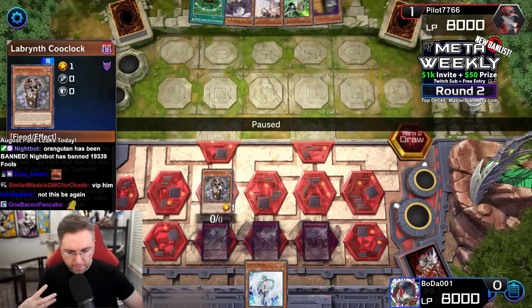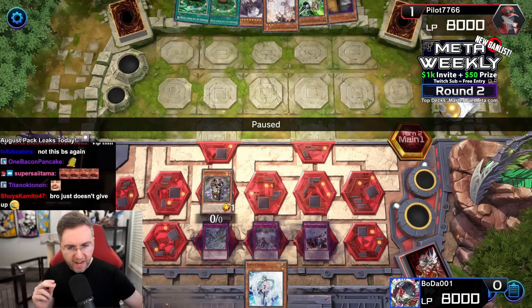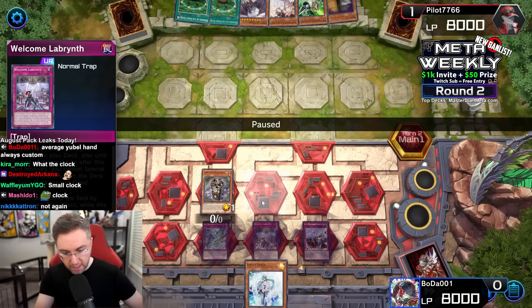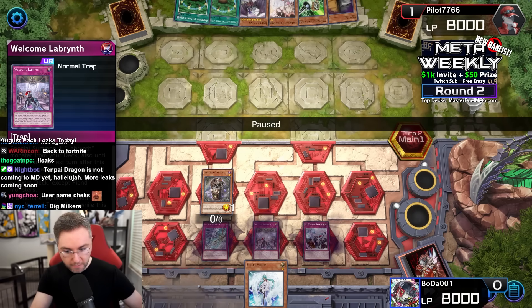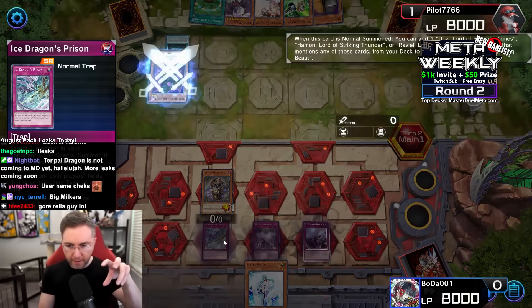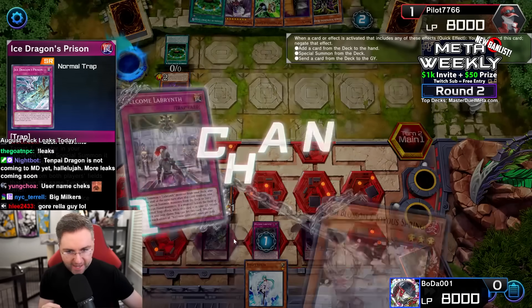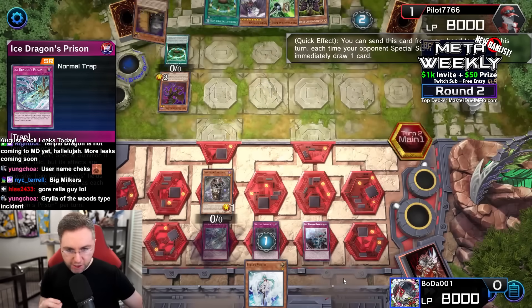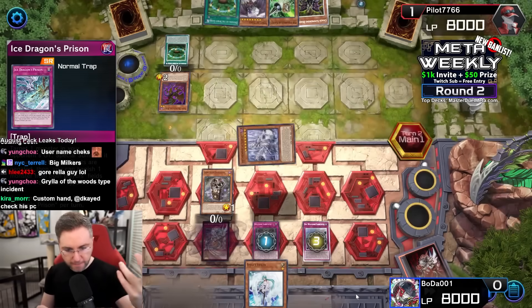Lab vs Yubel now. The Clock is not activatable on the field — if there's a Clock they likely have Big Welcome to return it to hand to make it activatable, but they have Ash Blossom for Big Welcome. However, you have Welcome which stops Ash Blossom because summoning Lovely makes Ash not activatable against Big Welcome. They should probably use Ash against the regular Welcome instead. We also have Ice Dragon Prison to steal Yubel out of the graveyard and banish another Yubel on the field. Welcome Labyrinth — Ash negates. Then flip up Big Welcome in response to Ash Blossom, chain Maxi C.